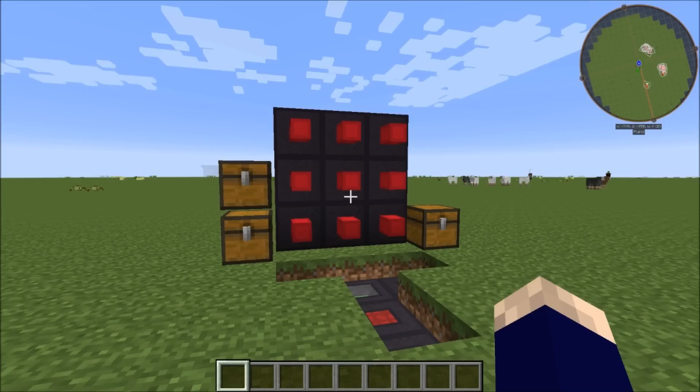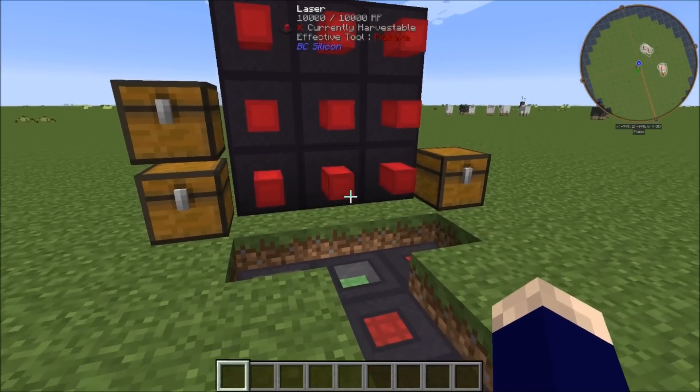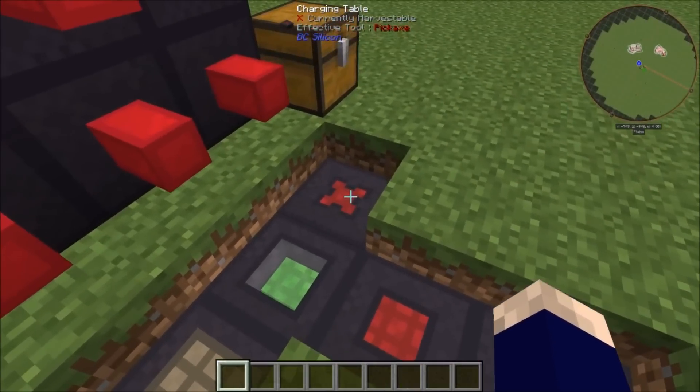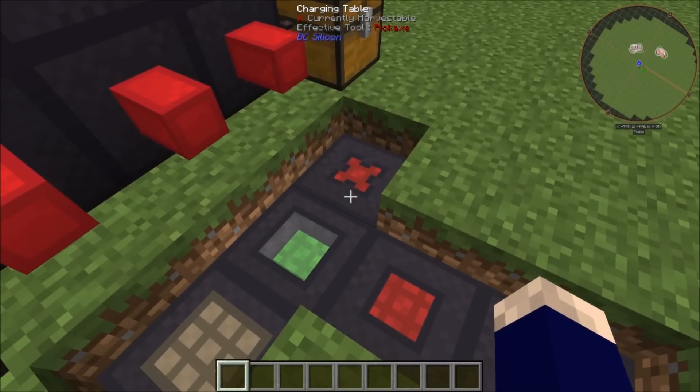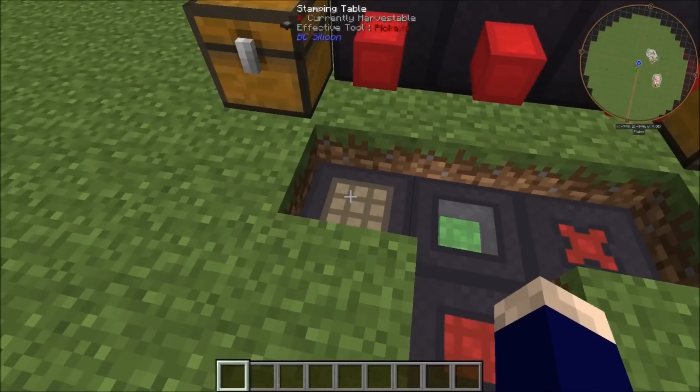To get started, we'll need various tables that go with our lasers. That will include the charging table, programming table, assembly table, and integration table. We will look at the stamping table later.